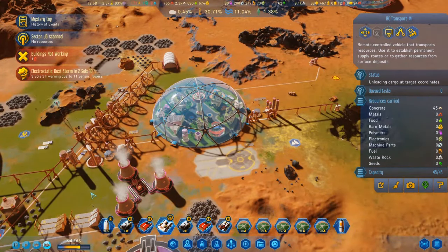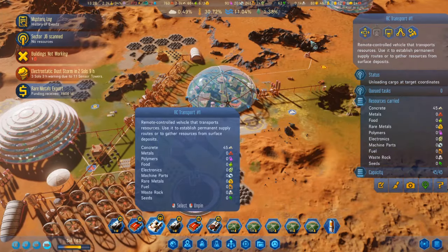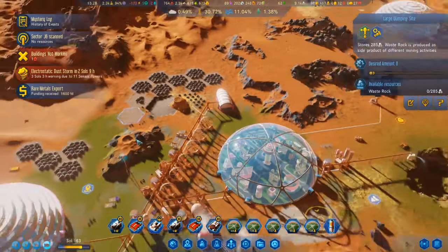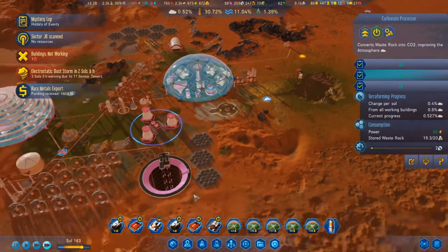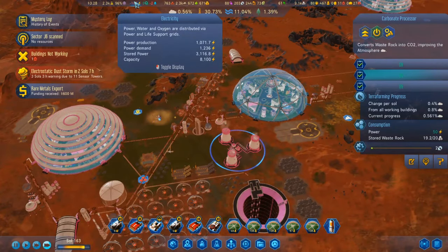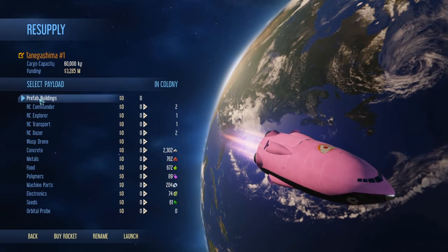Let's get this out here. The carbonate processor is running. A few more carbonate processors out here would probably be very helpful — that would let us burn waste rock faster. We're losing a lot of power during the day. I should bring in some moisture evaporators.